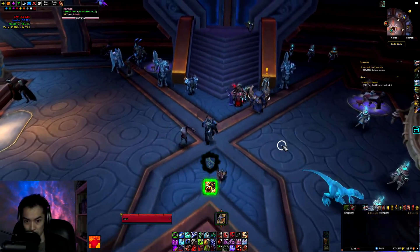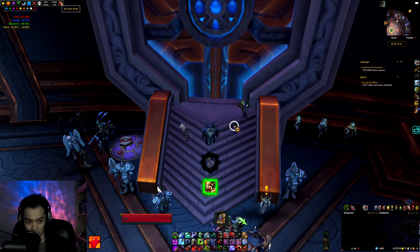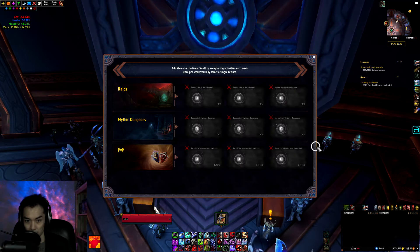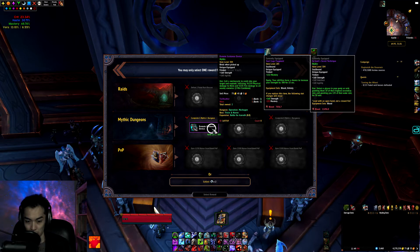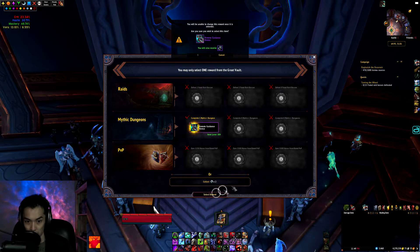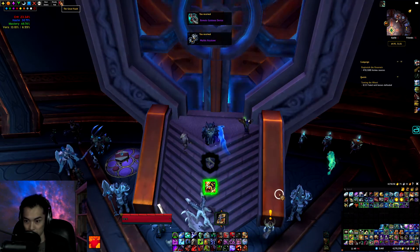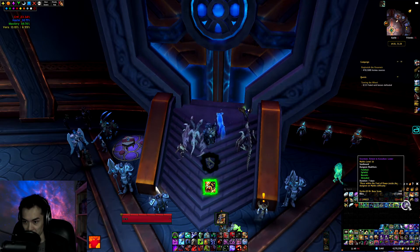Checking my Horde Death Knight next. I'm going to set my loot spec to Frost — try to get another one-hander. Got a DPS trinket, might as well grab it. And then for our key we've got a level 16 lower on this toon.